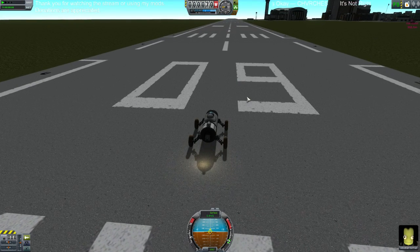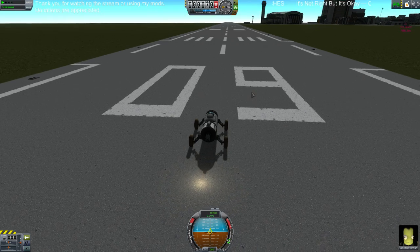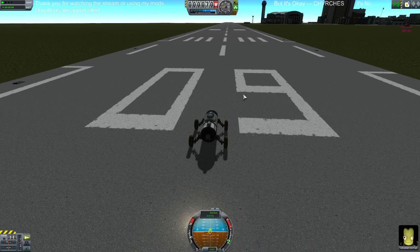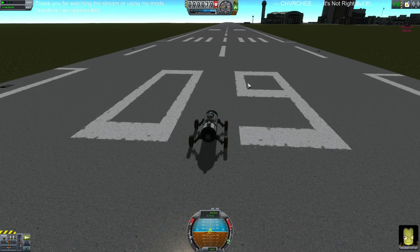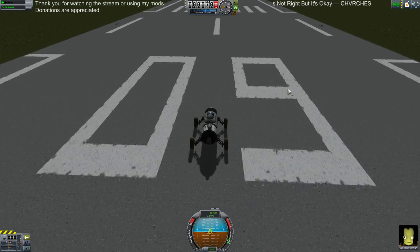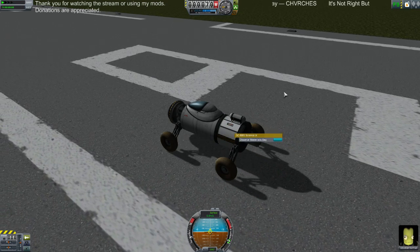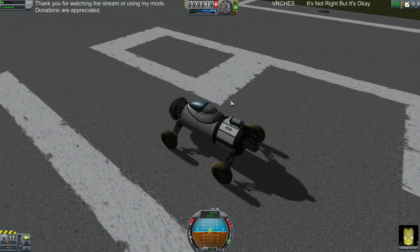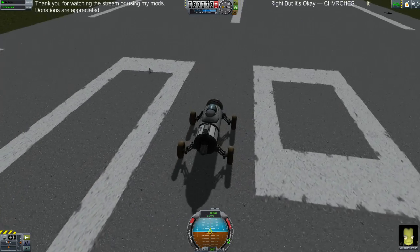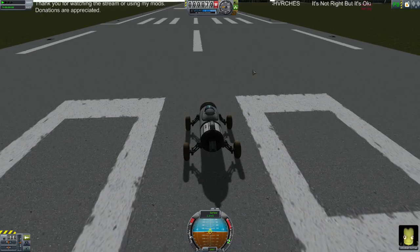Hey guys, WaveFunction here, and I just want to show you 4Science. 4Science is like autopilot for science. What it does is it intelligently figures out what experiments are on your vessel, will run those experiments, and will automatically collect the data — just like if you had run everything with an action group or by right-clicking on it, and then gotten out on EVA and collected the data and stored it back in the pod. It just removes a little bit of tedium and smooths everything out as far as collecting science goes.